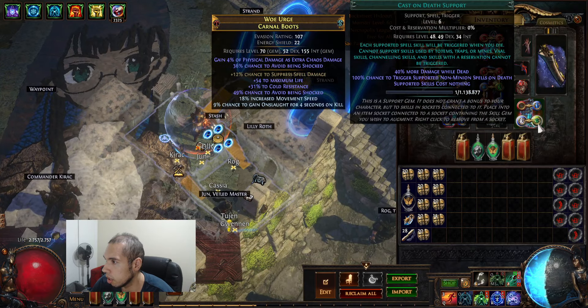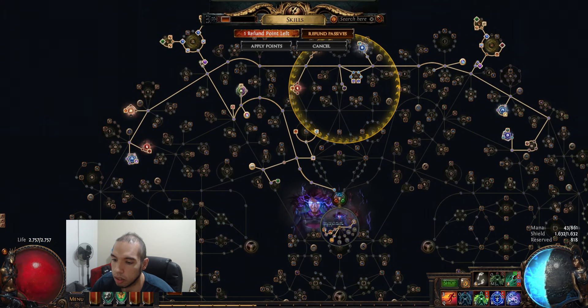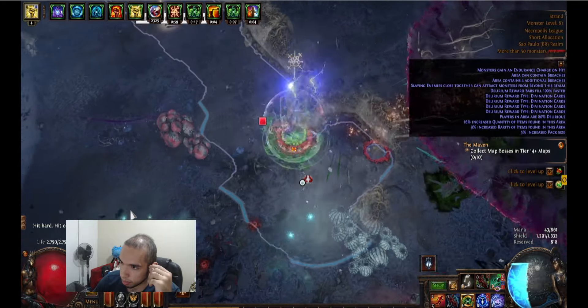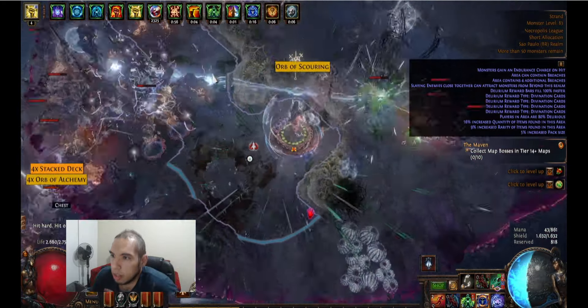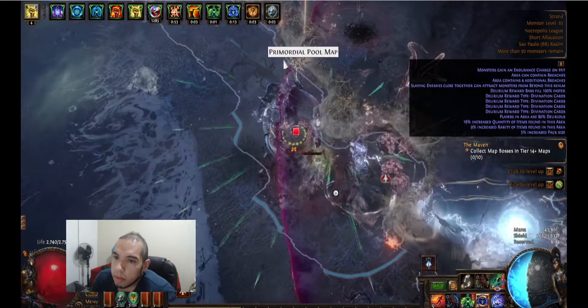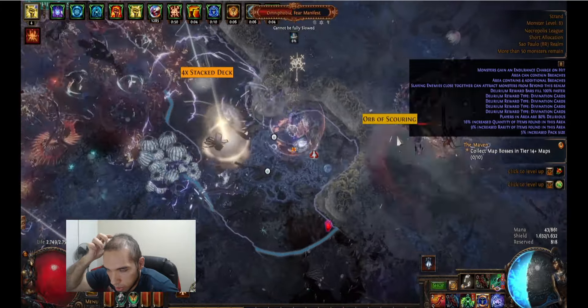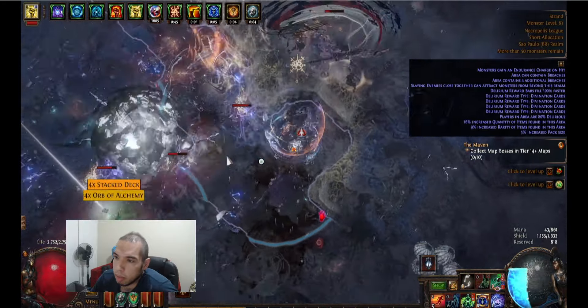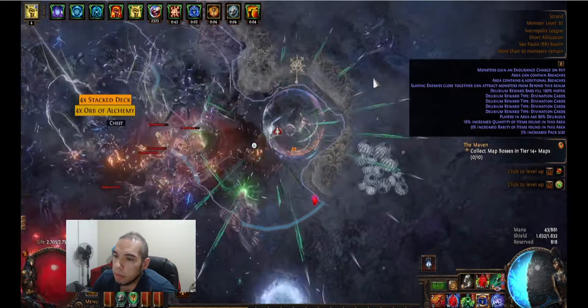Yeah, that's pretty much it. As you can see, it's pretty strong. The next upgrade is pretty much just Mage Blood, and then you can push for 100%. But it's almost the same as AD — just a little bit more profitable. AD is good enough for maybe 10, even 15 divines per hour with the Skittering farm.